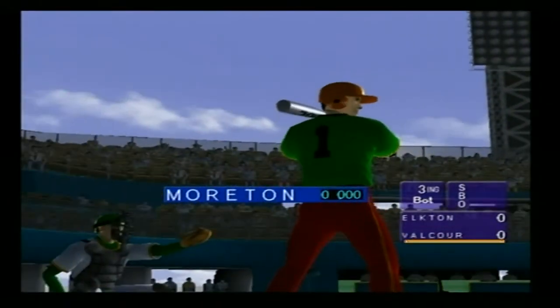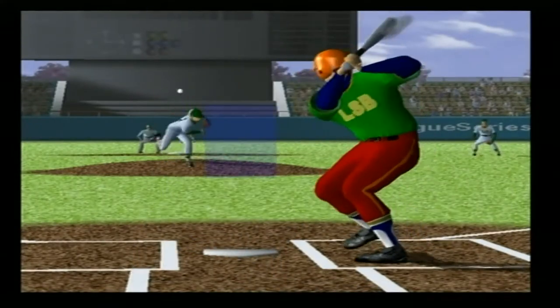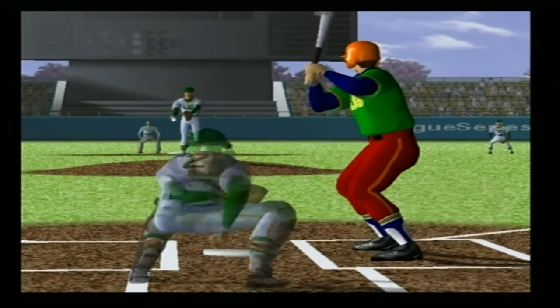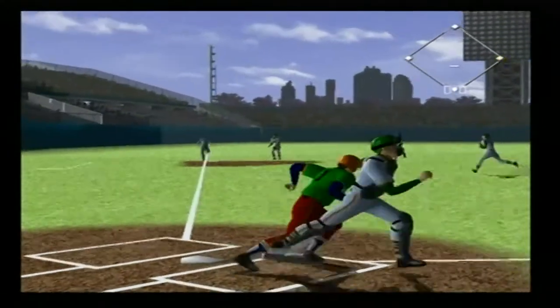Seven. Throws right and bats left. He's a pitcher. From wind up, the first ball — a straight pitch. Swing and missed. He really wants to hit it hard. He raises his arms. The second ball — it's flying low.